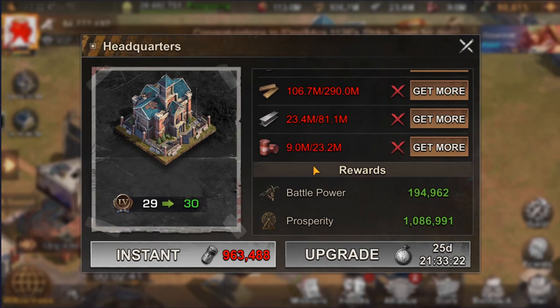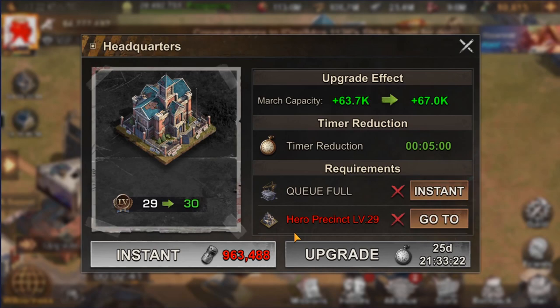Once the upgrade is completed you will have a small reward of battle power and prosperity points increase, on top of the new content you can now access. The upgrade time is significant, however it can be improved by different settlement buffs and special technologies that you research in your lab — I will talk about that later.